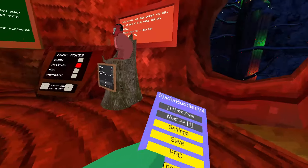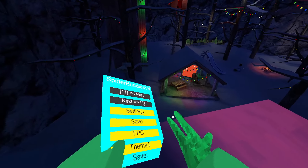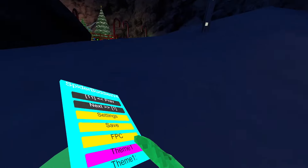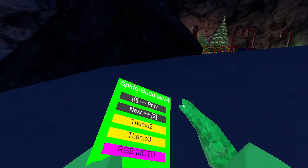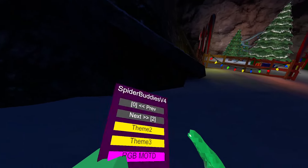The first page is Settings — this will bring you to settings, as you can see. Save: this will save your privacy. First person camera: this will use your first person camera. Theme number 1: this will change your name theme into number 1. Theme number 2: this will change you into number 2 — magenta and black.